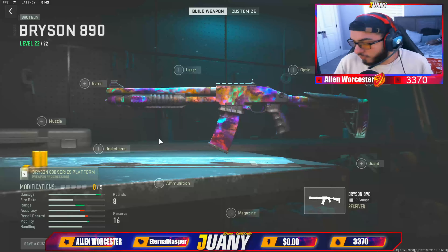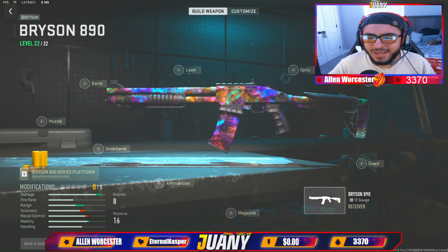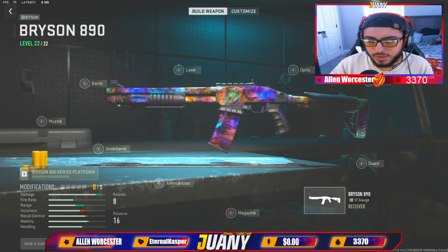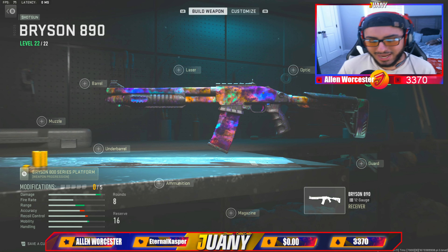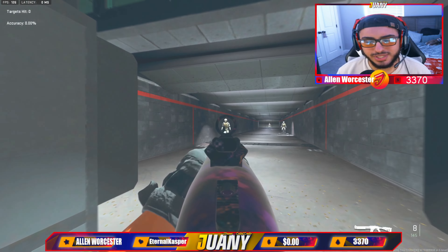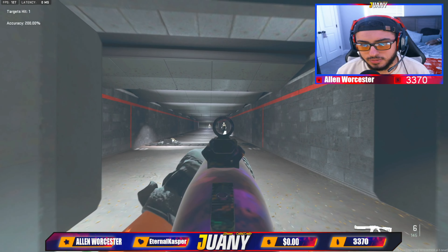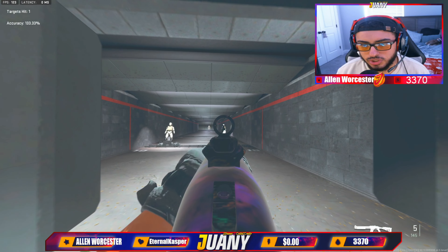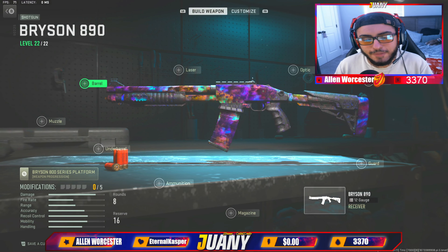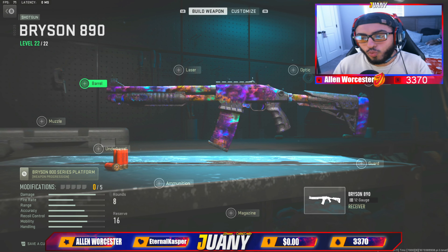We covered the Bryson 890 before. I'm going to give you guys the best attachments and the best tunings for this weapon. Before we get into any of that, I want to quickly ask you guys how you feel about the shotgun in general compared to the other shotties in this game. Let's take this gun to the fire range and see what we're looking at with no attachments. It looks like you can't even hit a 10-meter shot. Let's get into the attachments, and then we'll start tuning them. I'm going to show you some quick tricks on how to get those one-shot long-range kills with this shotgun.